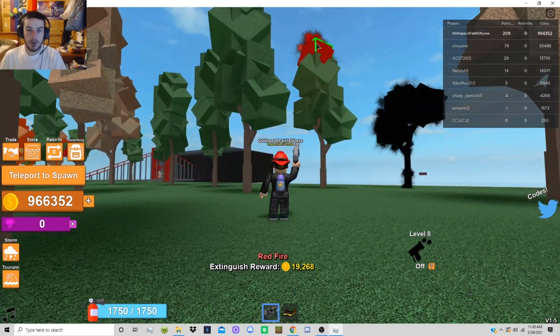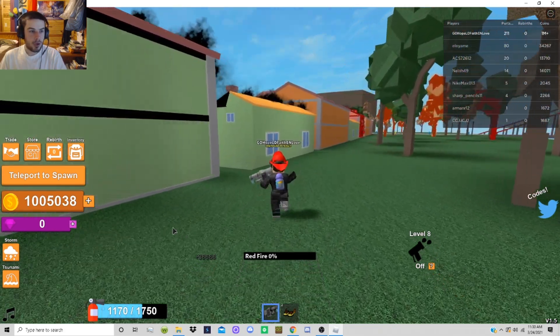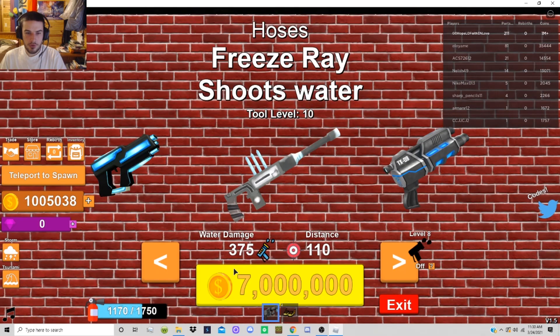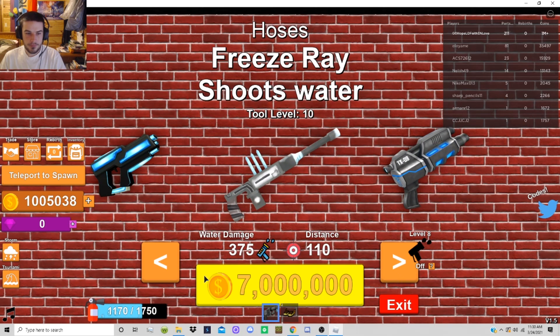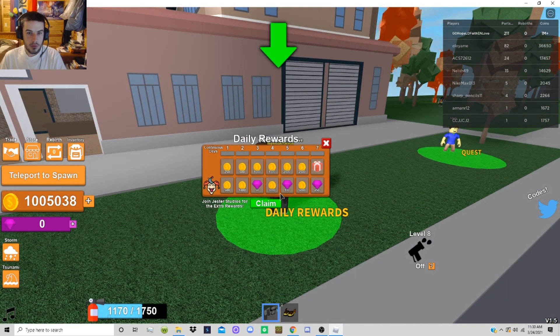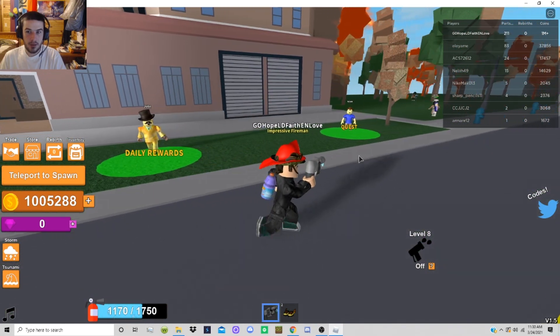Let's finish this tree — there we go. We're going to go back to the store. I guess we have to teleport to spawn — there we go. Let's go to hoses — 3.2 million and we're only at 1 million. This is going to take a very long time. We get daily rewards — let's claim those. Well, they're not that big but they're good.